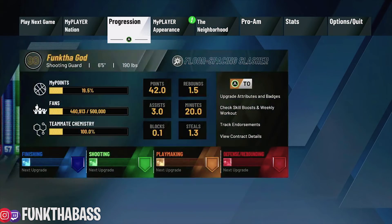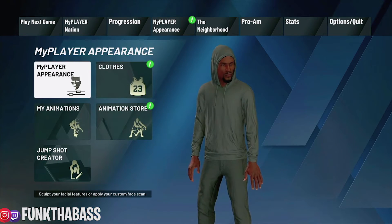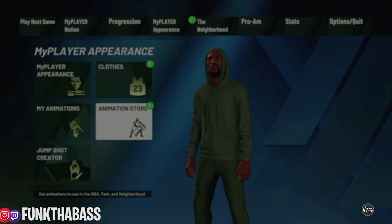I should have made this video yesterday, but I figured it out yesterday from what other people were talking about. So basically, all you do is go to the store — something simple. Remove all your jump shots from the jump shot creator.